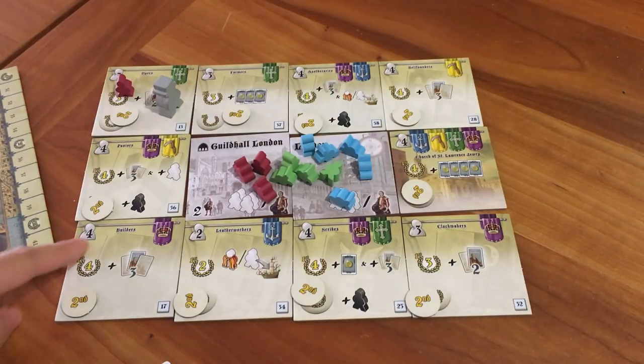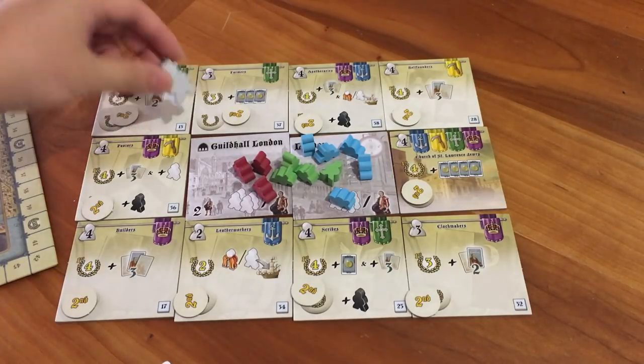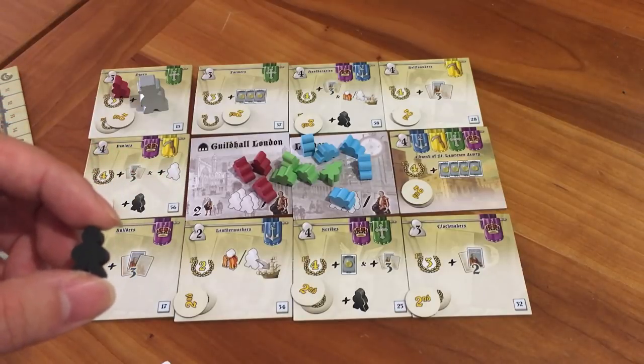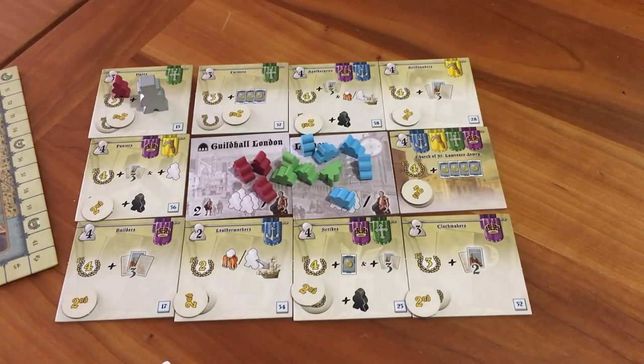On each guild space, in the top left corner, there is a number — this one says four, this one says two. That's the number of liverymen that need to be on that tile for that guild to start triggering — including the beetle, which I'll explain in a second, and including any special neutral pawns, which you can get various ways. These are basically pawns you can put on guild tiles to contribute to the total you need, and yet they don't count towards any specific player.